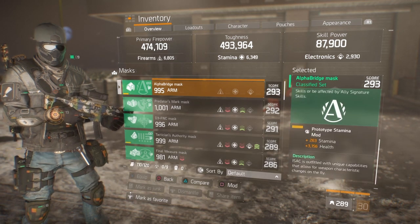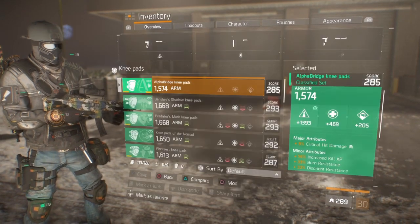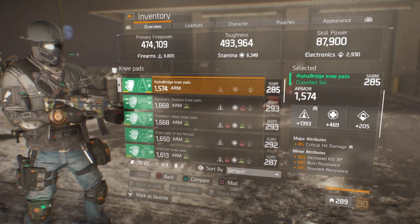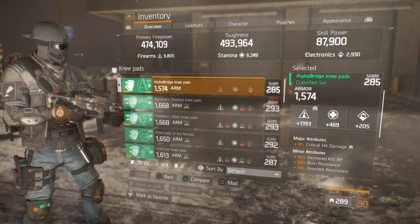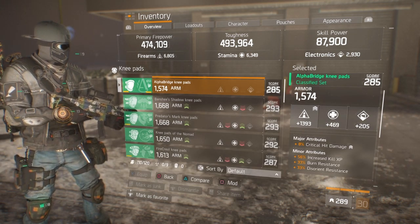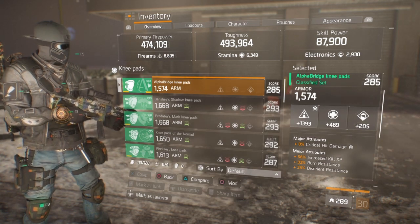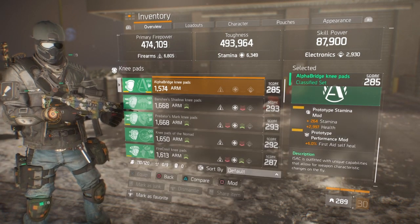In the mod slots we have 263 stamina and 3156 health. Moving on to the knee pads — decent armor, still about 100 more it can go up in armor value, but it's got 1393 in firearms. The major attributes: 8% crit hit damage — that's what you want to roll in the majors. In the minors, burn resistance and disorder resistance; you'd probably want bleed resistance instead of the increased kill XP, but at least you've got two out of the major three. In the mod slots we have 264 stamina and health with a first aid self-heal.